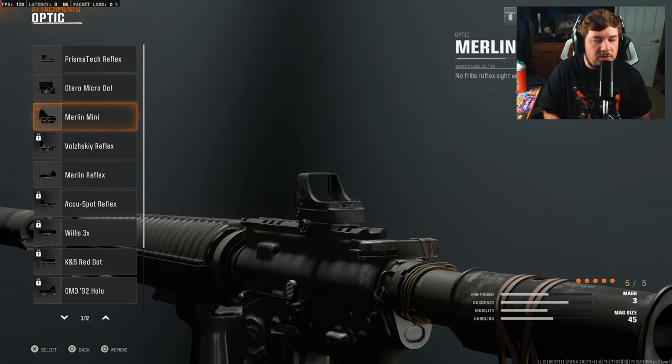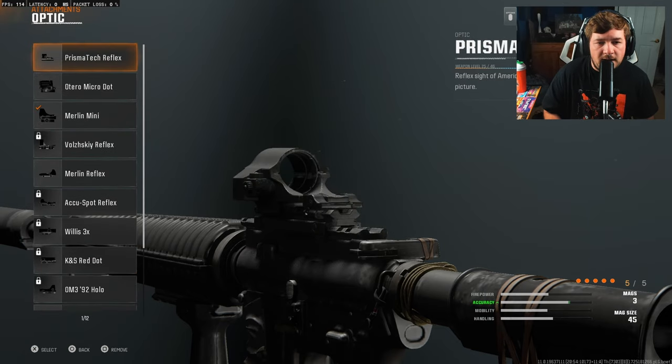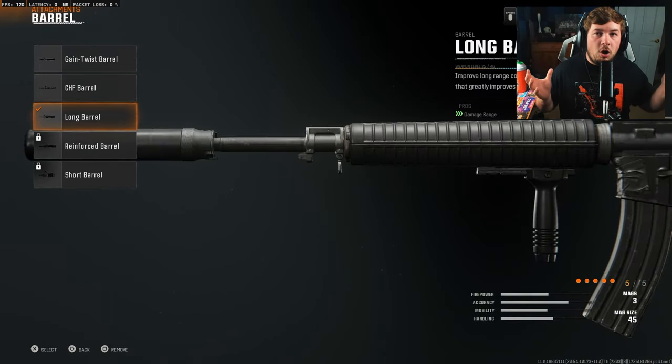For the optic, the Merlin Mini is making an appearance again — my favorite optic in the game. You can run whatever you want; it comes down to preference. For the muzzle, I'm choosing the suppressor to stay off the mini-map. With this weapon being as versatile as it is, you can be very sneaky — shoot people and they'll never know where you are, and you're not going to show up on the mini-map. It's a great weapon for streaking up while still being a good close and aggressive assault rifle. For the next attachment, the Long Barrel again — it helps damage range, which helps the versatility. It has zero cons to running it, so you're getting a better long-range weapon while not sacrificing anything.